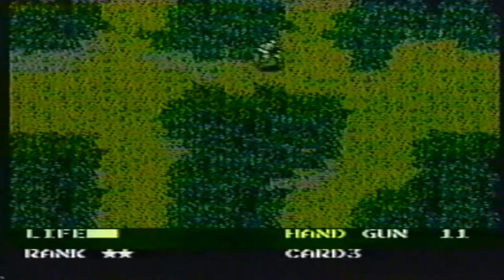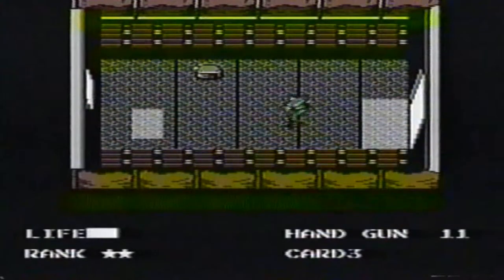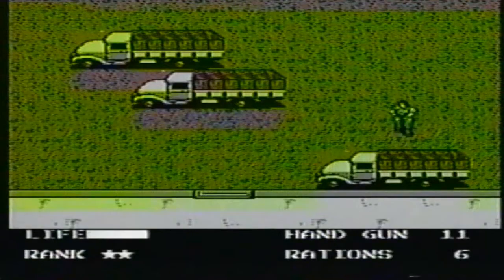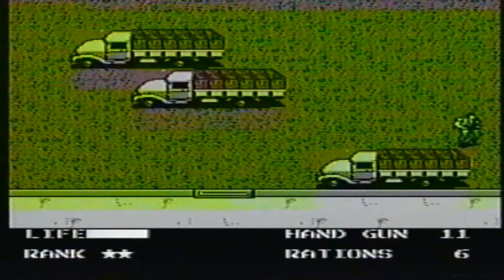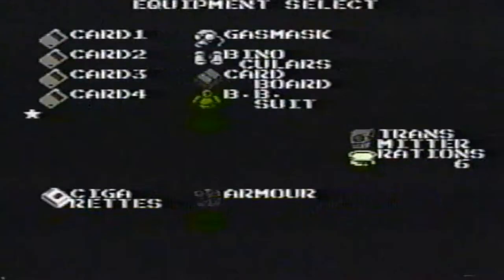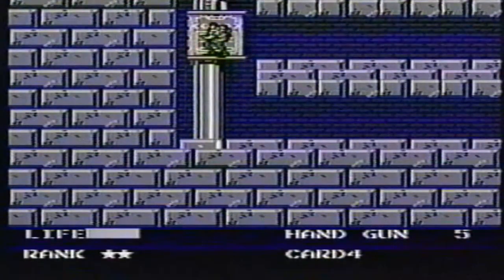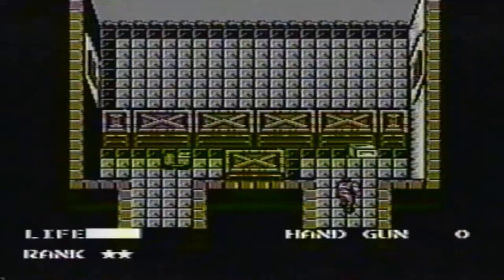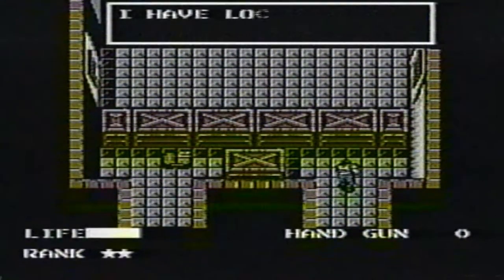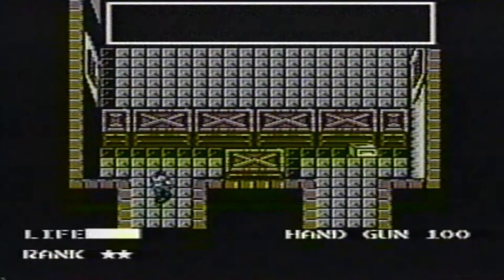Go straight to the right through the maze zone. Get four sets of rations. Don't go into the middle truck — it's a trap. Get card four from the last truck. Go to the second floor. Get the ammo — you always need bullets.